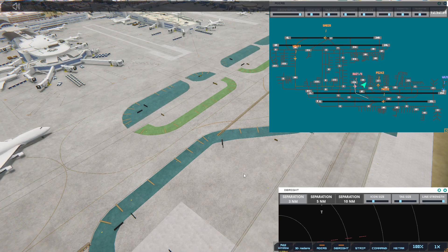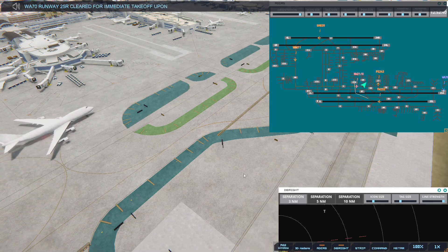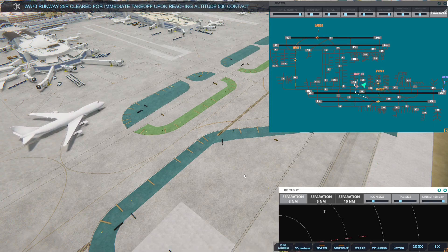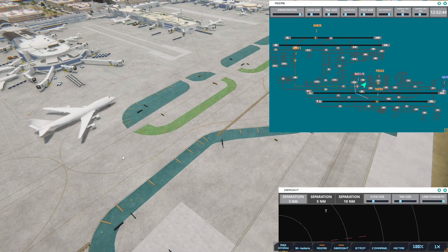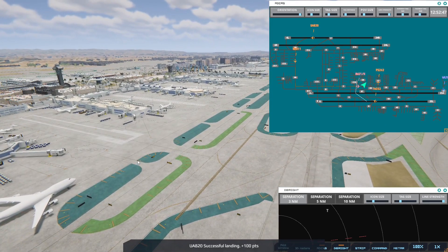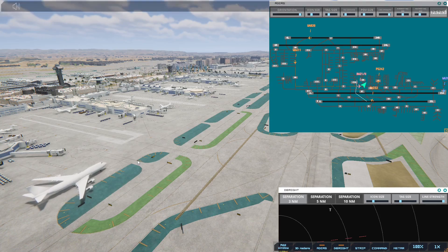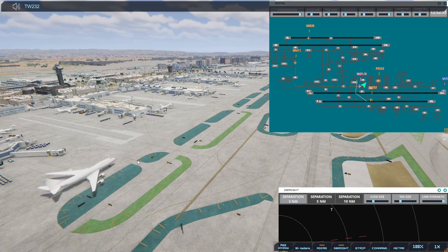Western 70, runway 25R, cleared for immediate takeoff upon reaching altitude 500, contact departure. That one's going to San Francisco. Transworld 232, taxi to terminal.